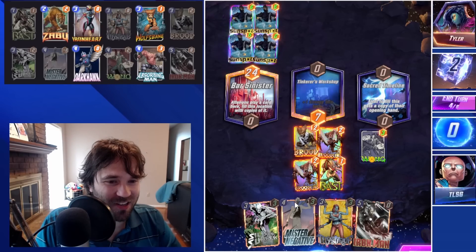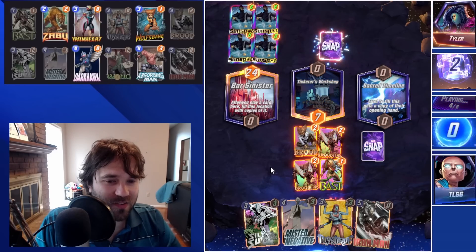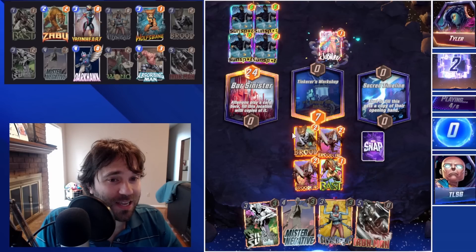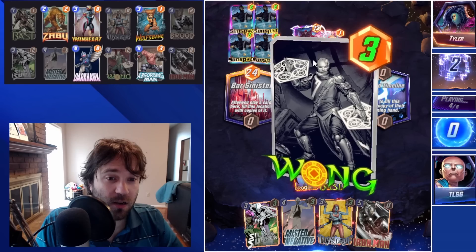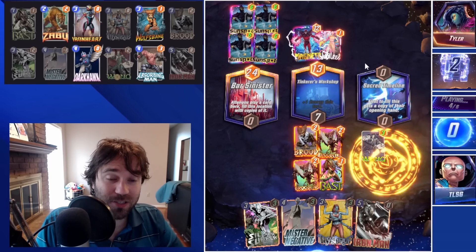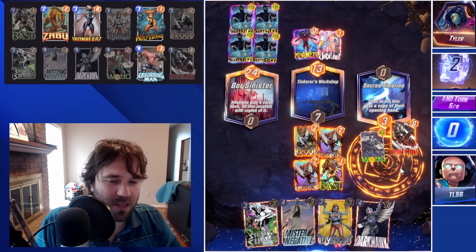We're going to do Wong instead of Mr. Negative this game, just in case they pull a Sandman — I want to kind of roof ourselves against that. The Magneto doesn't have anything to pull, thankfully it's stuck there. We do get our Hawk, so I think we still go with Iron Man here. It comes down to: do we think they have Sandman in their hand?